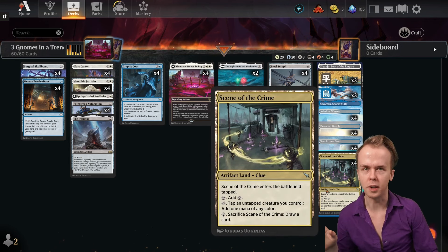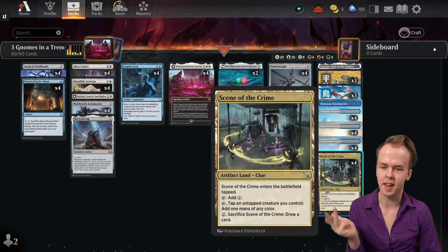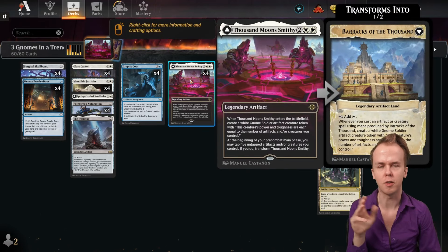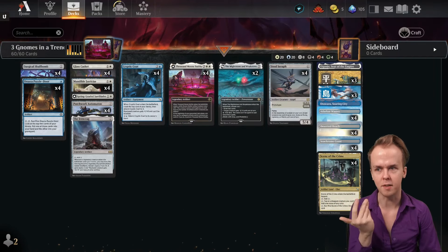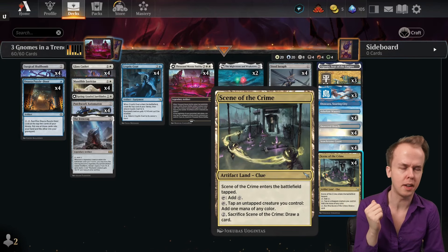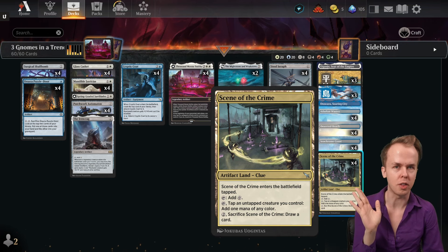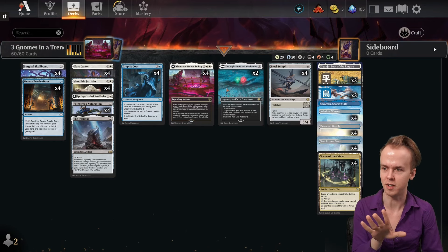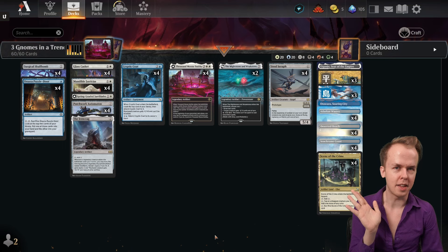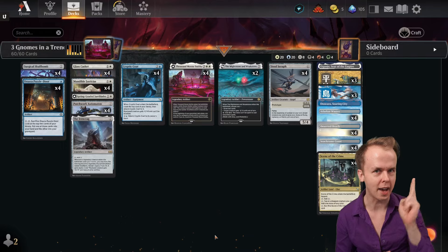The mana is unusual in that we're playing Scene of the Crime because it's an artifact land, and playing an artifact land is helpful for triggering Mandible Justicar as well as upping our count for Thousand Moonsmithy stuff. You can also tap Scene of the Crime to do the Thousand Moonsmithy flip thing, which is relevant. I'm not 100% confident that four copies is correct, but at least two or three can be quite important. Anyway, that's more or less the deck — if you like the deck tech and video, like and subscribe. Let's get on to some actual gameplay.